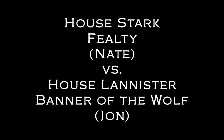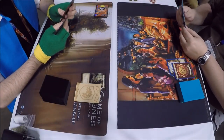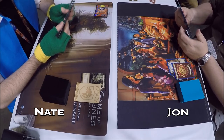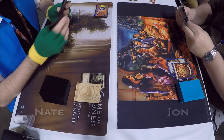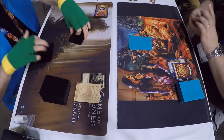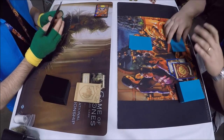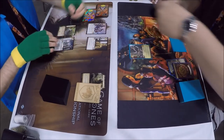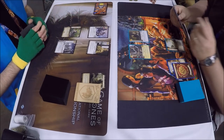Hello everyone and welcome back to Rob's gaming table. Today we have another Game of Thrones card game second edition video. This is the final table in the Joust United States National 2016 championship held at Origins Game Fair in Columbus, Ohio. On the left we have Nate playing Stark Fealty, and on the right we have Jon playing Lannister Banner of the Wolf. Two decks with Stark cards at the top table — interesting.